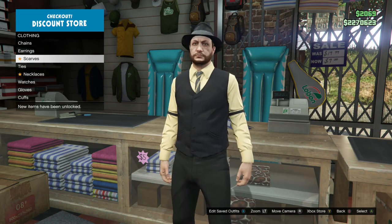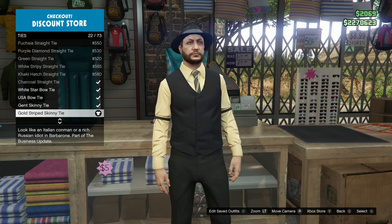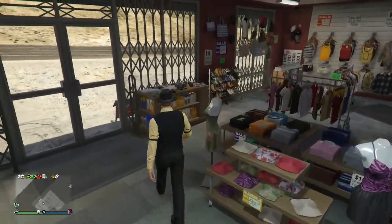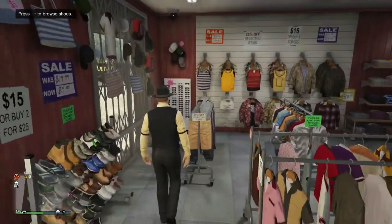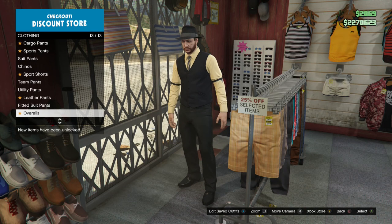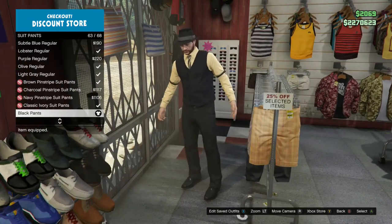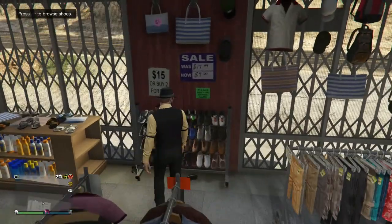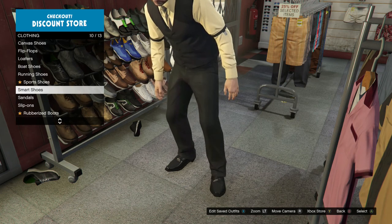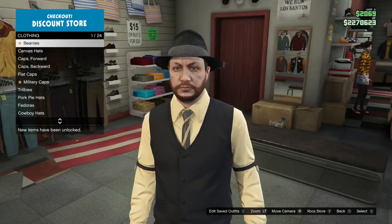I know I'm going in a random order here, just go along with it. For ties, get the gold-striped skinny tie. Obviously the ties will never match unless it's just a plain color. For suit pants, black pants — you don't really need to go baggy this time, just normal black pants will be fine. For shoes, this one should be quite obvious: the all-black oxfords. Last but not least, I think it's just your standard black fedora.